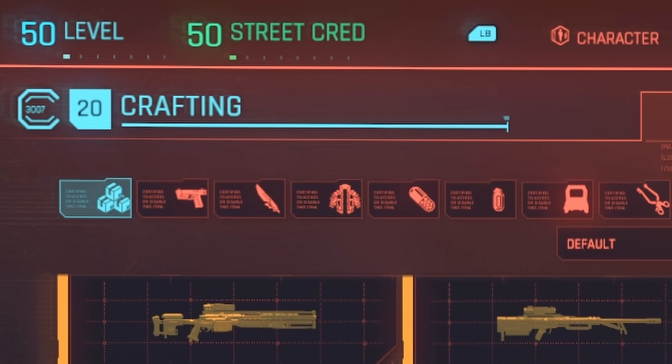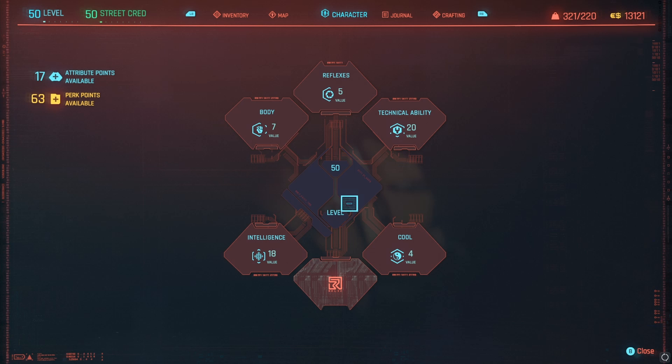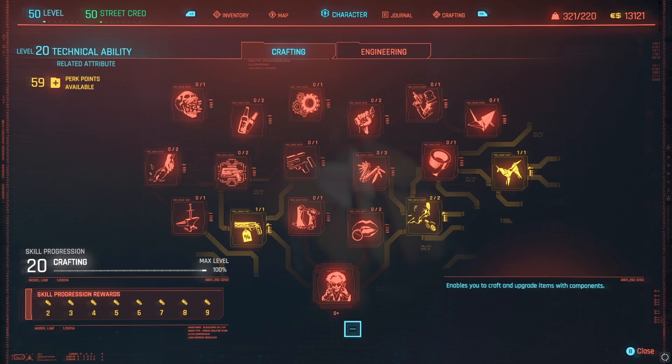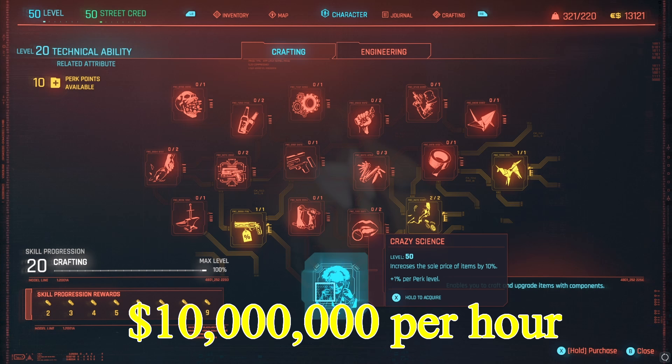Once you have level 20 crafting, it's time to take a look at your perks. Since we can reset perks, let's go all in on the perks that will increase our income. Reset your perks to get all your skill points back. Now buy X Nihilo, 2 points of cost optimization, Edge Runner Artisan, and then put any remaining perk points into Crazy Science — the perk unlocked with level 20 crafting. Every level of this perk will increase the sale price of your items by 1%. Once you have all your perks spent, you should now be closer to 10 million euro dollars per hour when crafting the legendary outer torso piece.